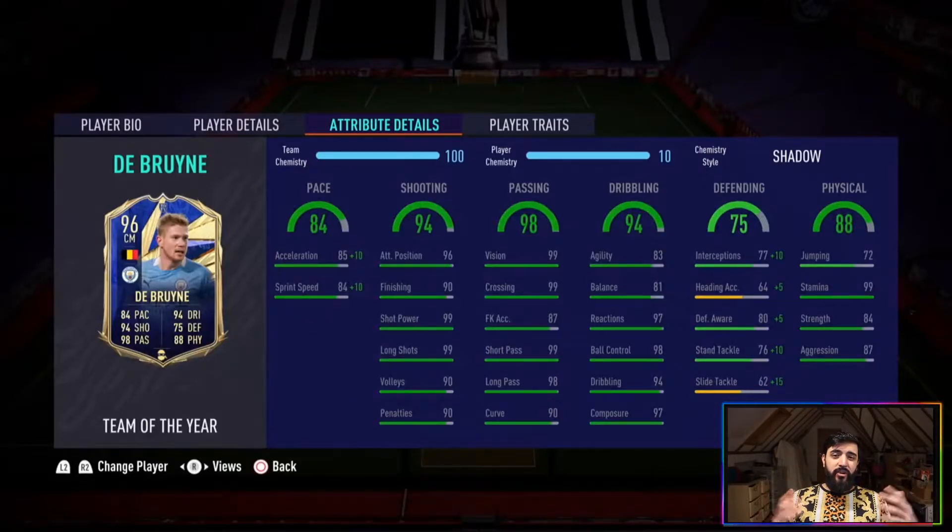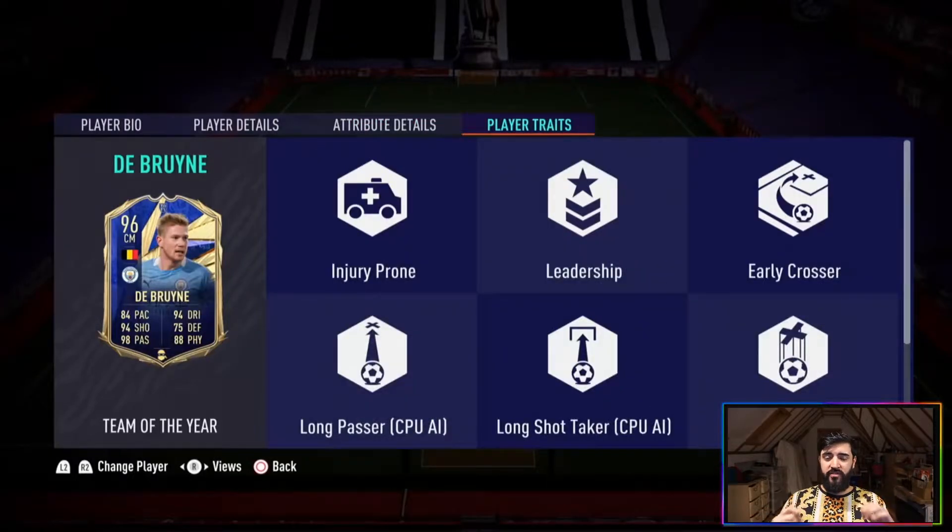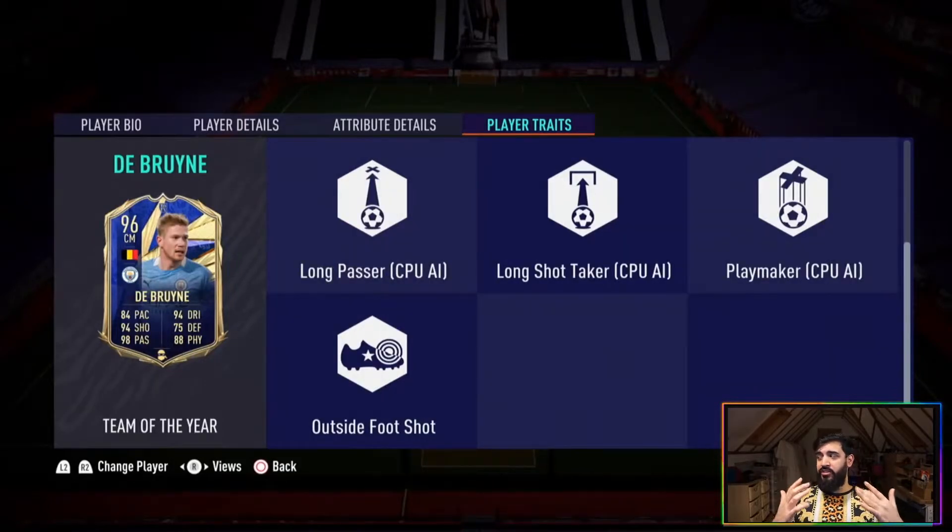Greek G put a Shadow chemistry style on him to boost his defending and pace, allowing him to be better in the transitional game from defense to attack. Looking at the key stats, he's great across the board — absolutely sensational. The passing and dribbling are the standout attributes. Pace is a bit of a con but can be boosted with a chemistry style. In terms of chemistry style traits, you've got playmaker, outside the foot shot, long shot taker, and long passer — all fantastic options for him.